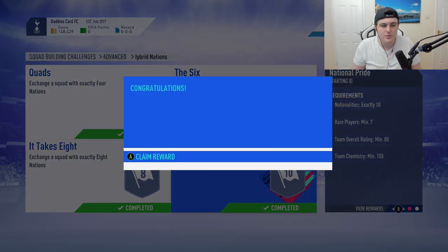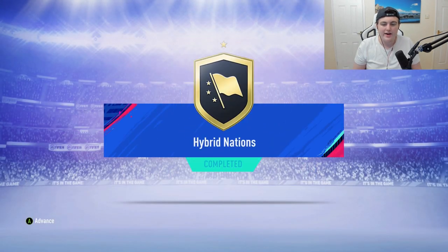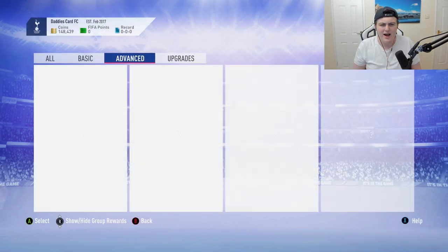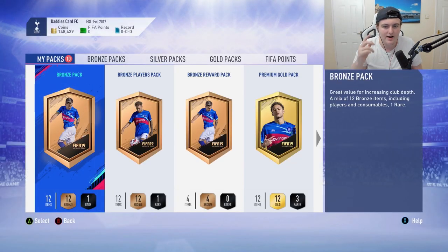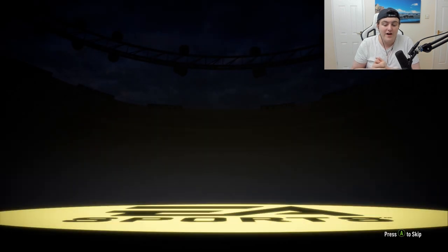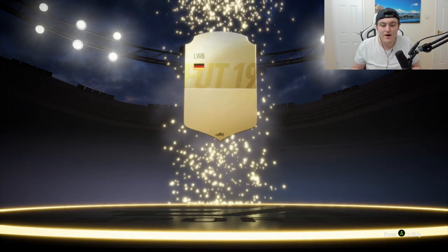All in all this SBC probably cost me about 20,000 to 30,000 coins right now and we get an amazing reward back. We get ourselves a Hybrid Nations rare mega pack, a mega pack prime gold, a 15k and a 25k pack. Some of these are just contract packs so we're going to skip past that. The first pack we have is a premium gold pack — hopefully we can get something good. If we get a walkout or an inform I'll be very satisfied.